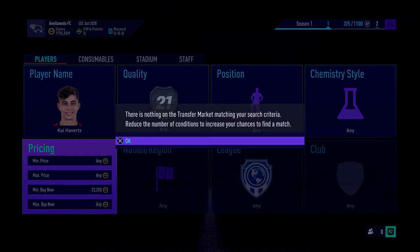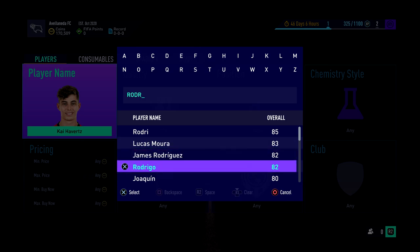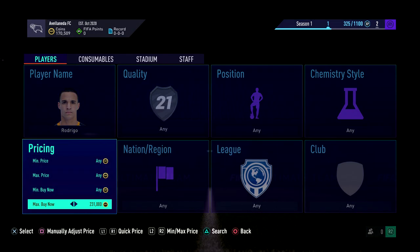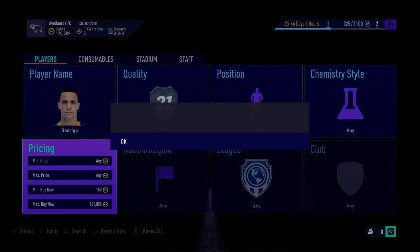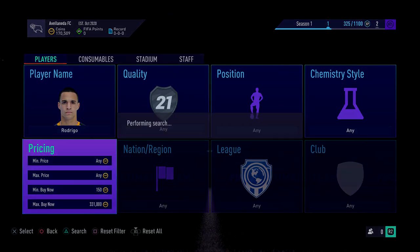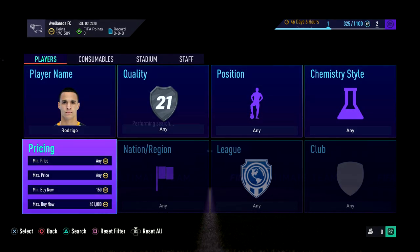There is going to be another one — it's going to be Rodrigo from Leeds, the striker. This guy I think is 18k. We'll put in like 200k and search and see if any come up in the next few minutes. A lot of people are just holding on to them because they don't want to sell yet — they're going to wait until the price cap goes up, which is obviously the right thing to do. You'll see there's nothing on the market at all for him.